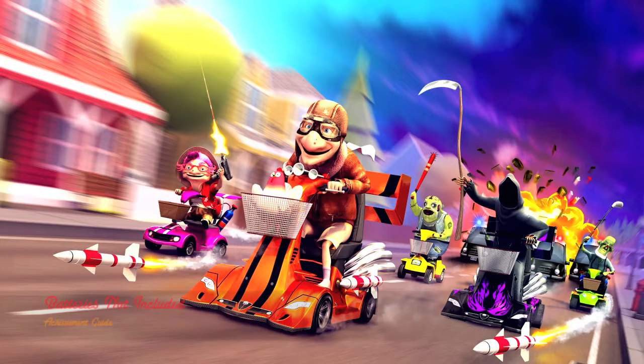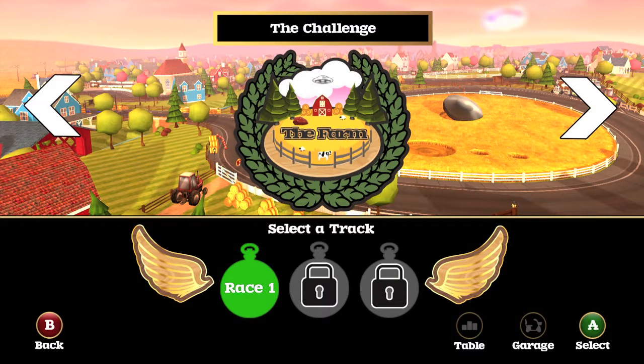Hey everybody, it's John here from TheGimmeEck.com. Here we are today back in Coffin Dodgers grabbing the Batteries Not Included Achievement. This is to get taken out by a UFO laser.